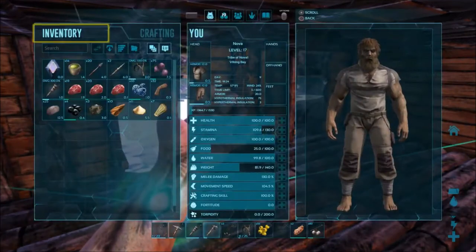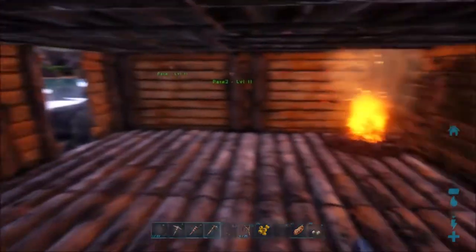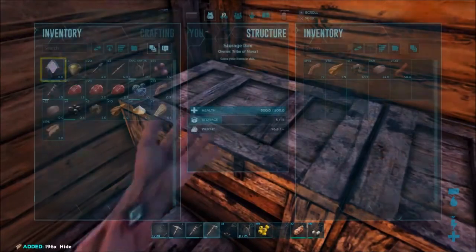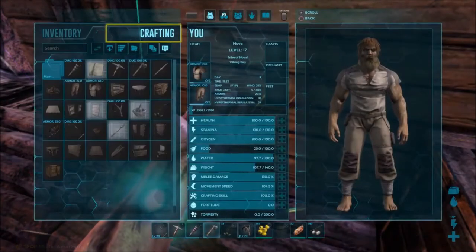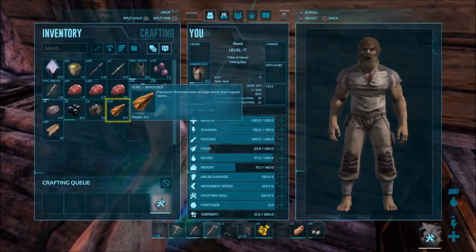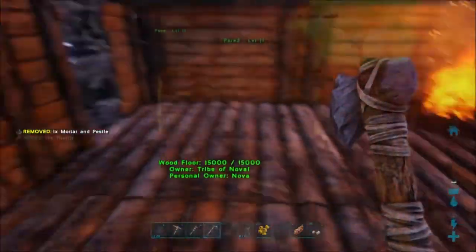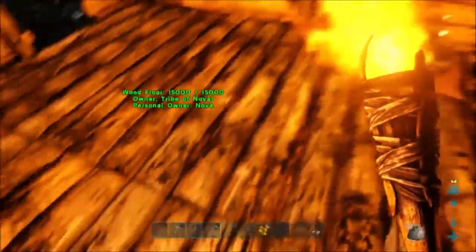This house is coming along quite nicely. We've got our storage, we've got our fire, and now we're going to need a mortar and pestle. That's going to come in handy for making narcotics, which will help us start taming things. I'm getting kind of low on storage so I'll probably make a bigger storage bin later on. We've got the stuff we need for that mortar and pestle, so we're going to go ahead and craft that and get it on the ground. Another thing the mortar and pestle helps with is you can make spark powder, which uses flint and stone, and that'll be helpful for making ammunition.